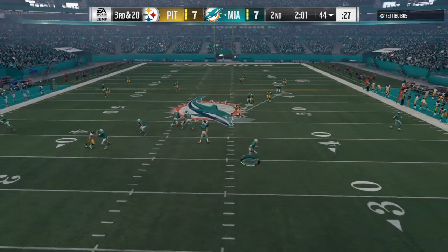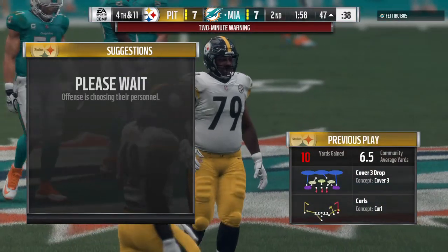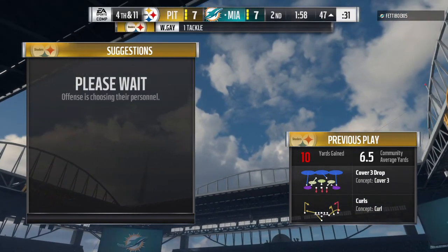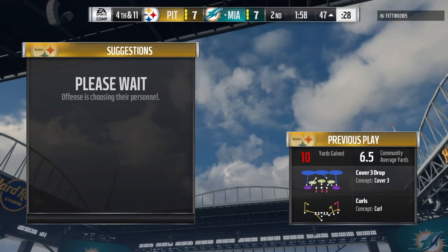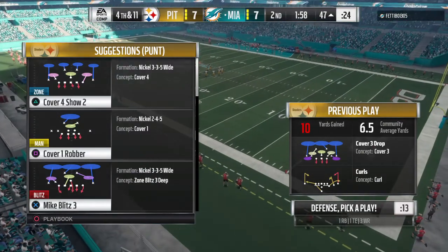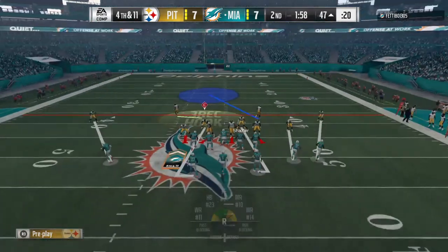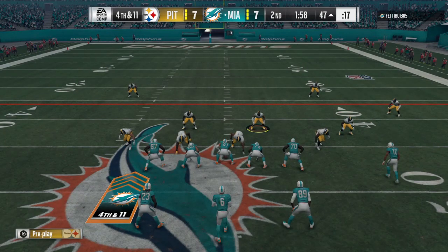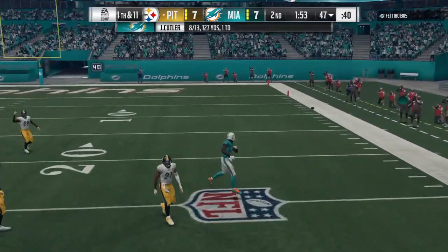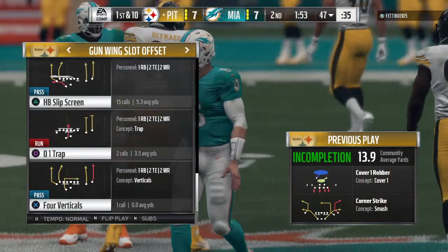On third and long, Cutler escapes the pressure right and throws complete to Parker on the right side, getting it down to the 47 with about 1:58 left in the first half. The offense then elects to go on fourth and 11, tries to throw for it with Cutler, but it's incomplete. The Dolphins can't convert on fourth down and the Steeler defense comes up with a stop.